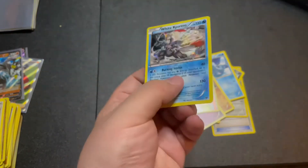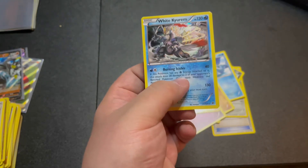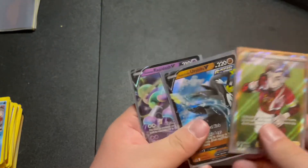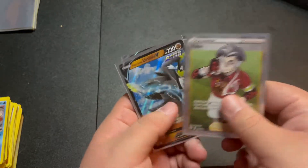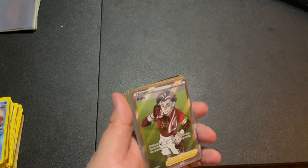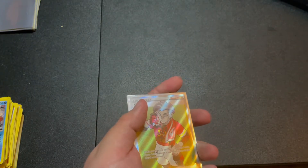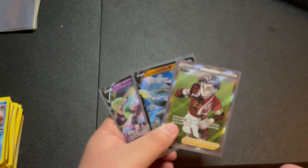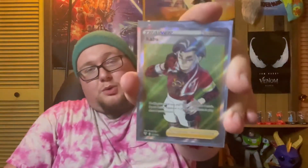And a holo White Kyurem - you know what, I'm not too mad about this, I'll take it. So yeah, the only real big pull today was this full-art Kabu card. These two are just promo cards so no real value, but I just love the way they've done Pokémon cards recently - the full art cards, V cards, V-MAX, G-MAX, GX, EX - they're all great. I'm not that mad about today's pulls, I just want some GX or V cards honestly.